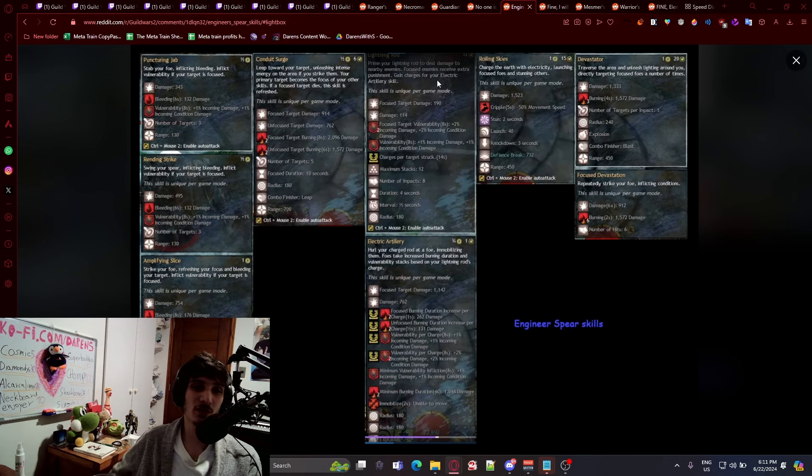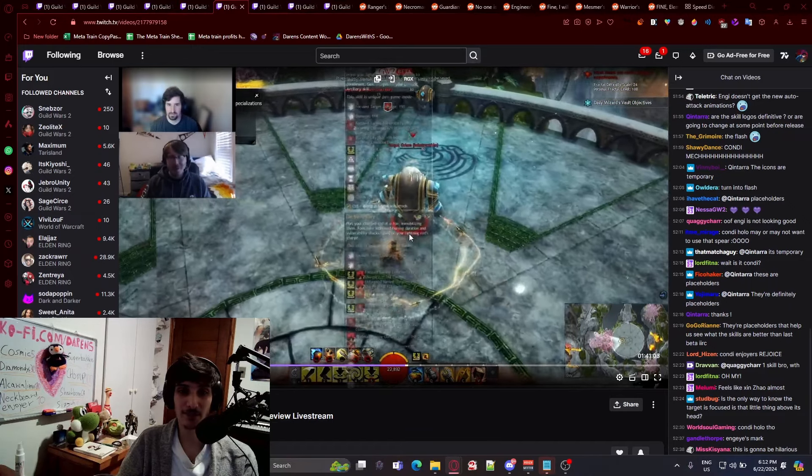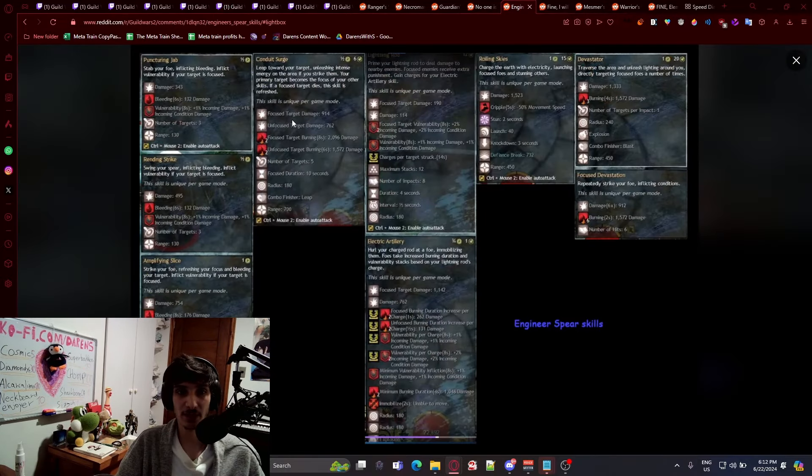Next is Engineer, with the mechanic of focusing enemies. You get a focused effect on them shown as a little symbol on their head. Number one auto attack stabs your foe inflicting bleeding, then swings inflicting bleeding, then strikes refreshing your focus and bleeding your target — inflicting more vulnerability if they're focused. Number two leaps toward your target unleashing intense energy in the area. If you strike them, your primary target becomes focused for your other skills. If a focused target dies, the skill is refreshed — a cool mechanic for chaining targets.